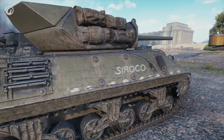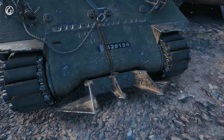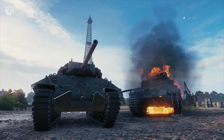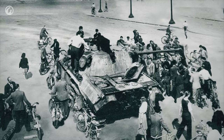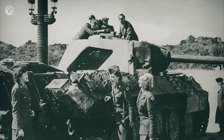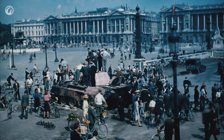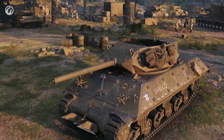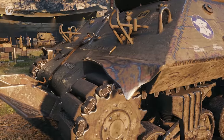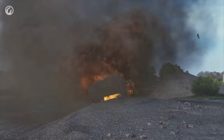The Sirocco style resembles the M10 Tank Destroyer that became the symbol of independent France in August 1944. During the liberation of Paris, this vehicle helped to destroy the German Panther on the Champs-Élysées with a direct hit from two kilometers away. Adorned in the unique Sirocco style, the M10 Tank Destroyer in your Garage will be a reminder of a momentous event in world history.